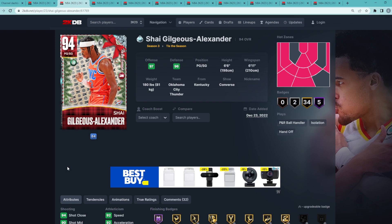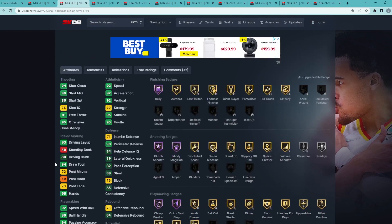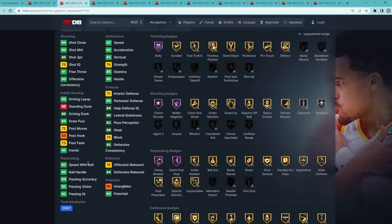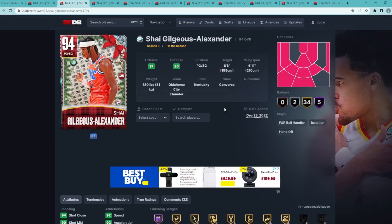At my number 2 spot is Diamond Shai Gilgeous-Alexander — a point guard/shooting guard, 6'6" with a 6'11" wingspan. I think he's the second best point guard in the game behind pink diamond Penny Hardaway. Stats-wise: 85 three-ball, 90 mid-range, 92 speed, 92 acceleration, and he's good at going to the basket. He has Hall of Fame Clamp Breaker and Quick First Step, a great jump shot on quick timing, and the best dribble style in the game — the MJ dribble style.